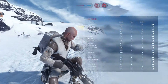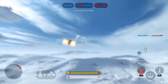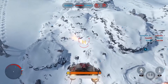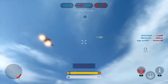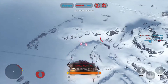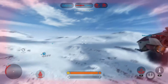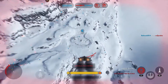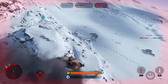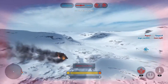Calling A-wing support, what's your status? Green-13 standing by. Y-wing targeting systems locked in. Watch for homing missile. Enemy missile — watch out.